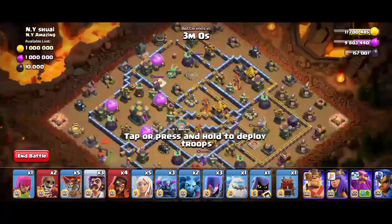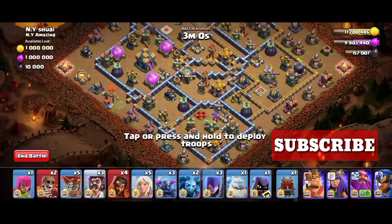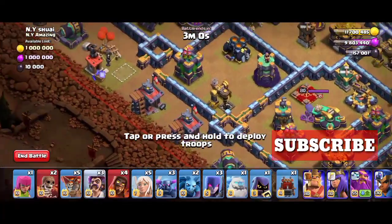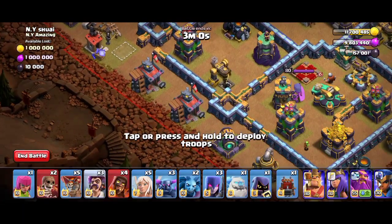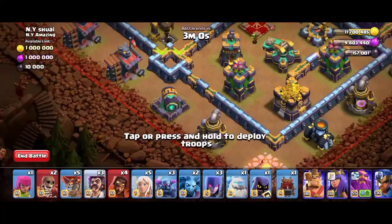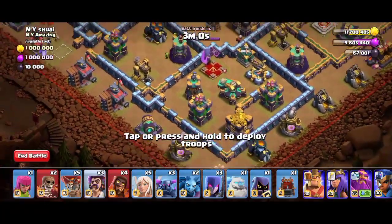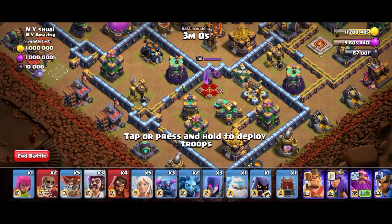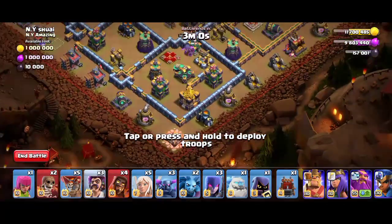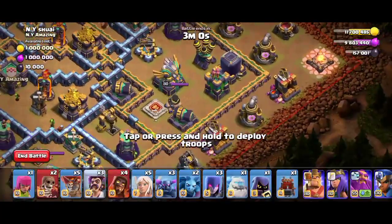Let's see the base and how to attack it. We'll use the Archer Queen and the heroes on this barrack, move towards the right, and use a Wall Breaker here to open this compartment. After the Archer Queen is taken, we'll use the King here.